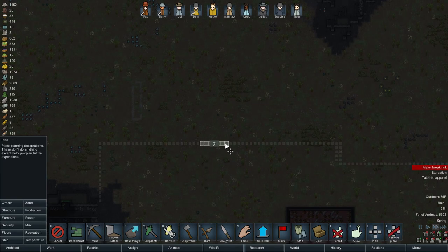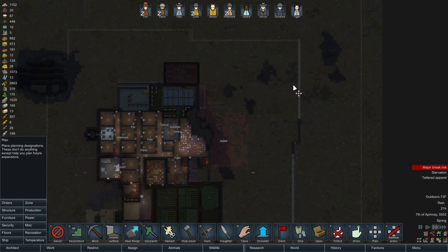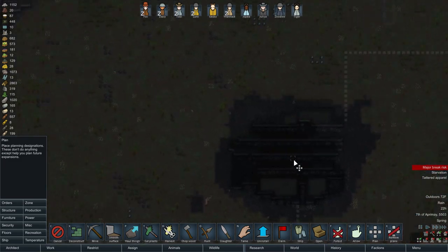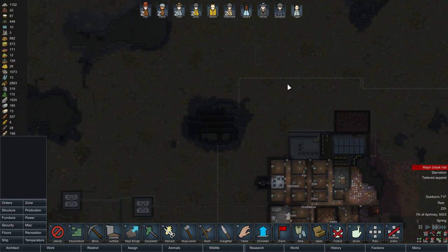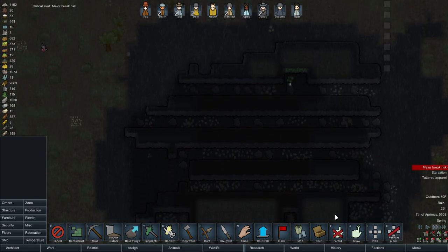I haven't put where we're gonna put our double doors yet, but there will be double doors — probably here, up here. Maybe two up there. Definitely one here, one down here. We'll probably get it installed once the rest of the wall is done. We'll probably put some double doors over here somewhere, and then seal off the rest of it.